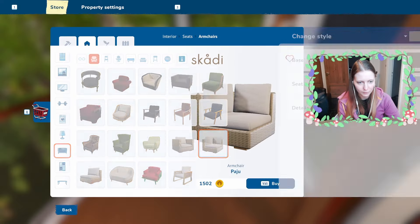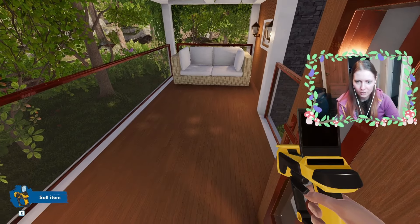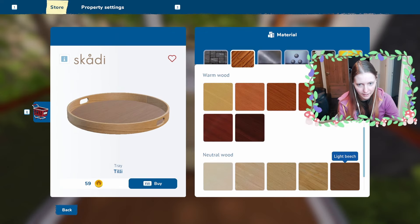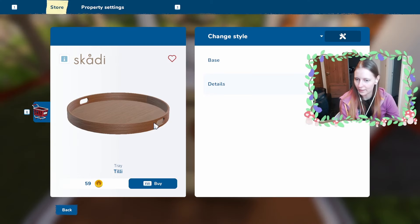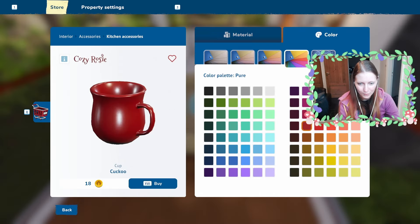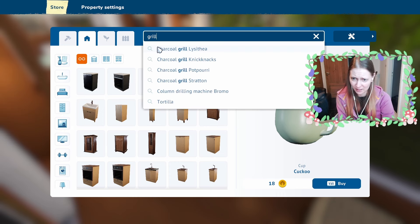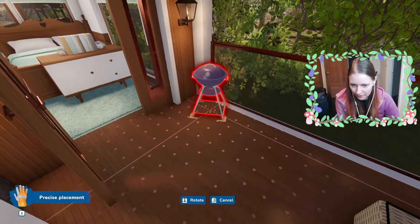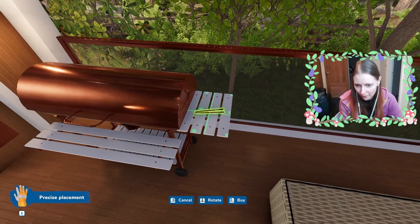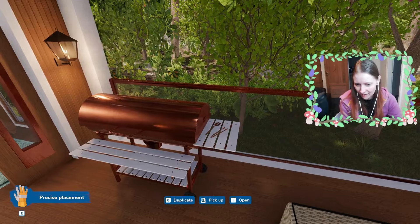I'm just gonna do some seating with these wicker chairs that I like. I think this patio is too small — I can just have it back there like that. Put a small table in front of it. For the table, I'm just gonna add a tray and fill it up with refreshments — maybe a teapot and some cute mugs to go with it. Now over on this side, I can't fit anything too big, so maybe just a grill. This one is cute but kind of small. This one's perfect. I'll finish it off with some tongs and maybe a spatula as well for hamburgers.